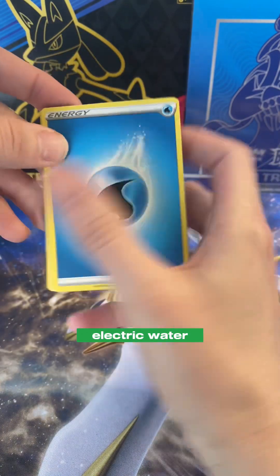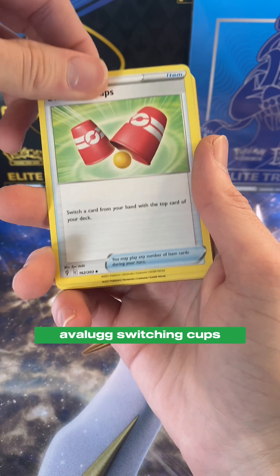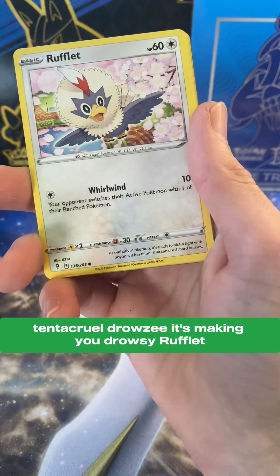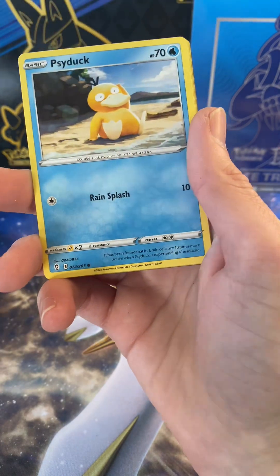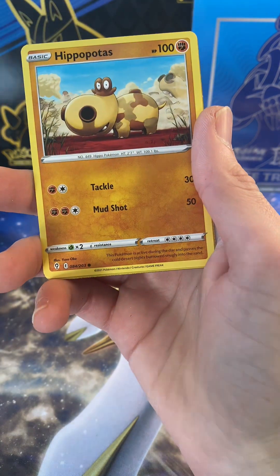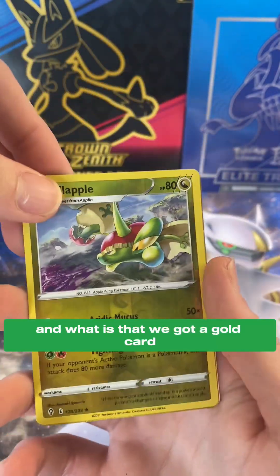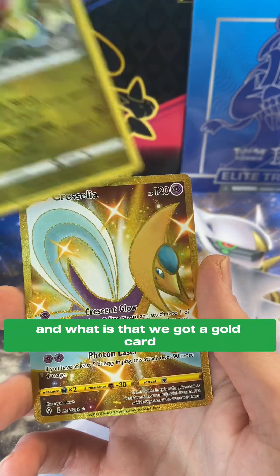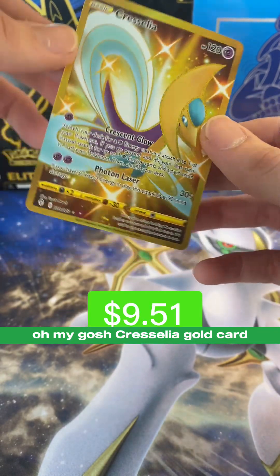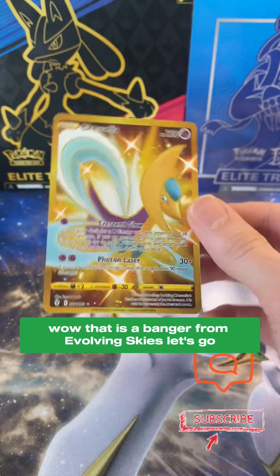Electric. Water. Avalugg. Switching Cups. Tentacruel. Drowzee — it's making you drowsy. Rufflet. Psyduck, hanging out at the beach right there. Zoroa. Appletun. Flapple Reverse Holo. And what is that? We got a gold card! Oh my gosh. Cresselia gold card. Wow, that is a banger from Evolving Skies.